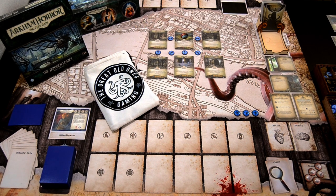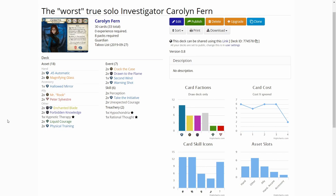Let's look at the deck a bit. Caroline is a guardian investigator, but her deck construction is a bit weird. Her deck construction is guardian cards level 0 to 3, neutral cards level 0 to 5, cards that heal horror level 0 to 5, up to 15 seeker and/or mystic cards level 0 to 1. She also has an additional restriction: no weapon cards level 1 to 5, so she can only take level 0 weapons.